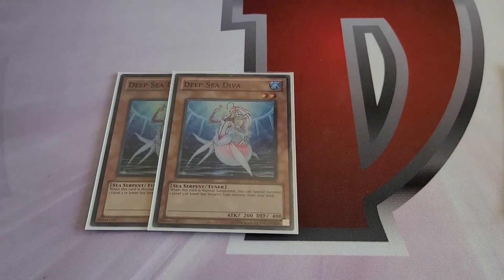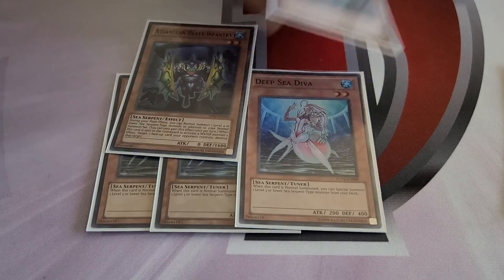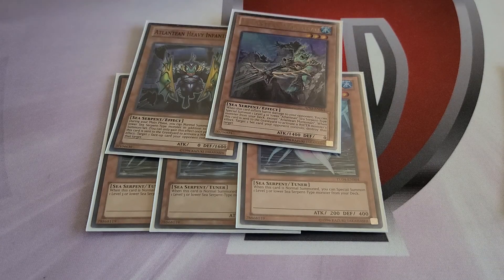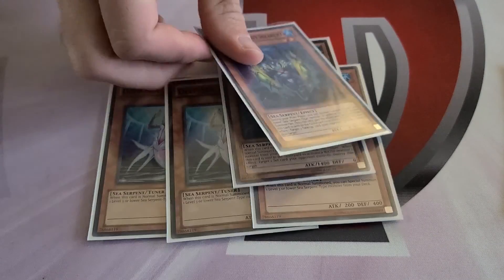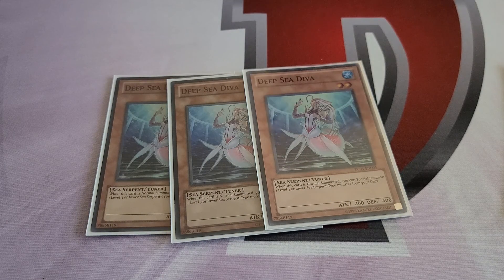Deep Sea Diva is really abusable in this deck — it special summons either Infantry or Marksman. If you get Infantry, you can resummon another one or summon a Marksman, because you can normal summon an additional sea serpent while Diva is on the field. You can make Level 5 synchros really easily, or a Level 4 or Rank 2 with Infantry. It's a great normal summon.